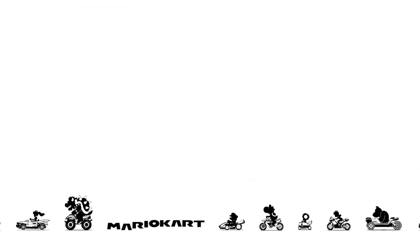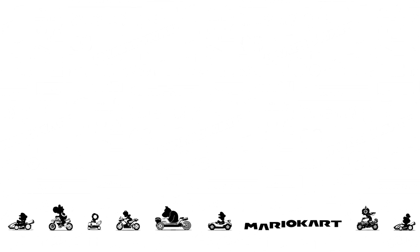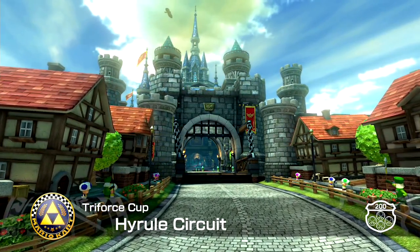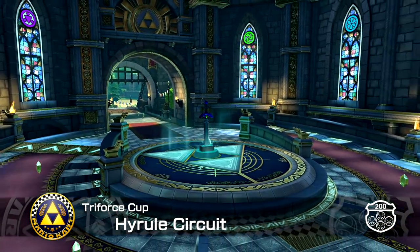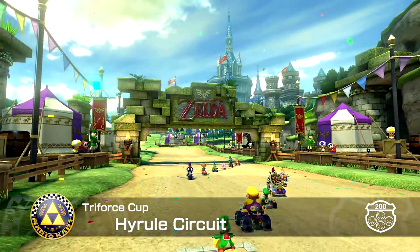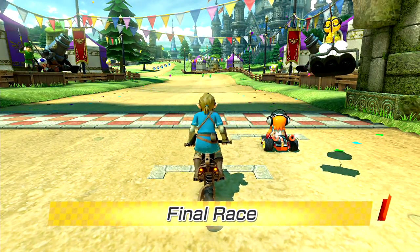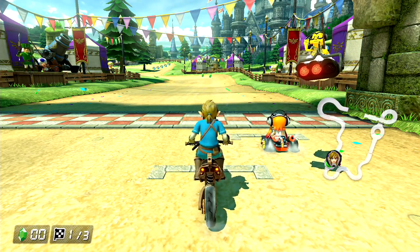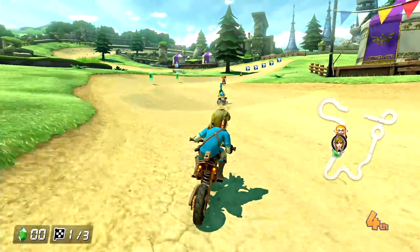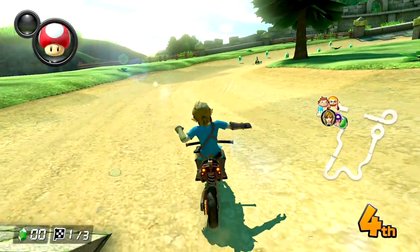We're about one level away from the true attraction — the Master Cycle Zero on the Legend of Zelda stage. Wait, we're already here! Never mind, these are a lot shorter than I remember. I like how it just shows you the Legend of Zelda logo there — makes no sense why they'd have that logo there, but hey, if you don't know what stage this is based off of, well now you know, because all the Triforces, Hyrule Castle, and music weren't obvious enough.